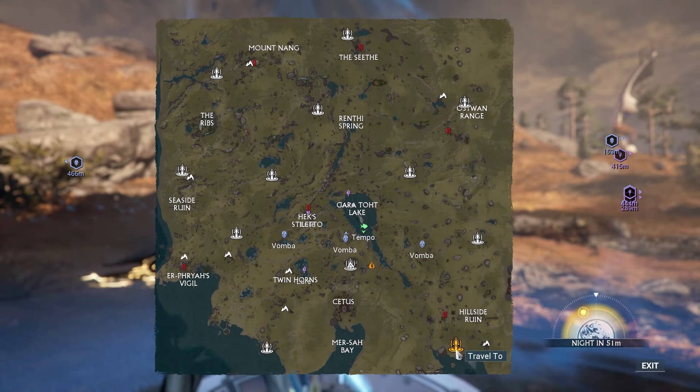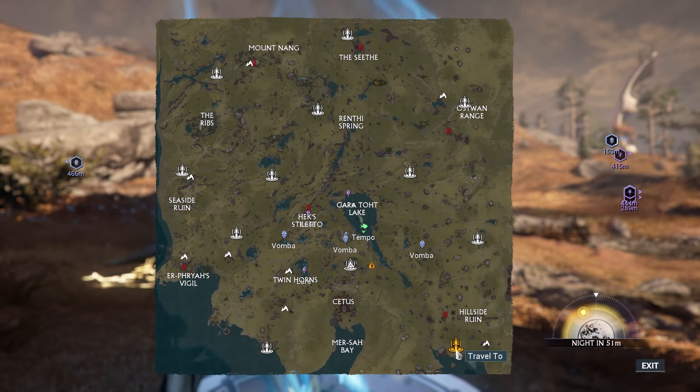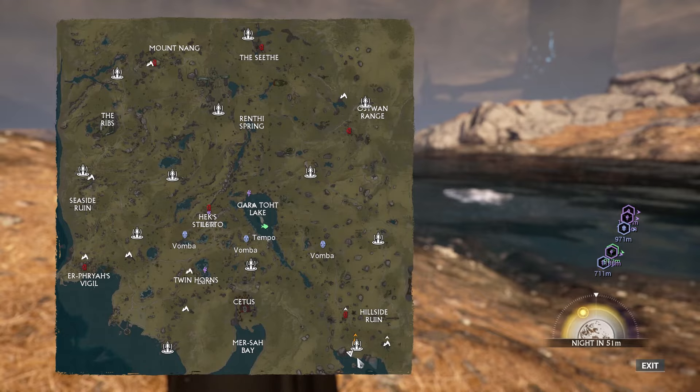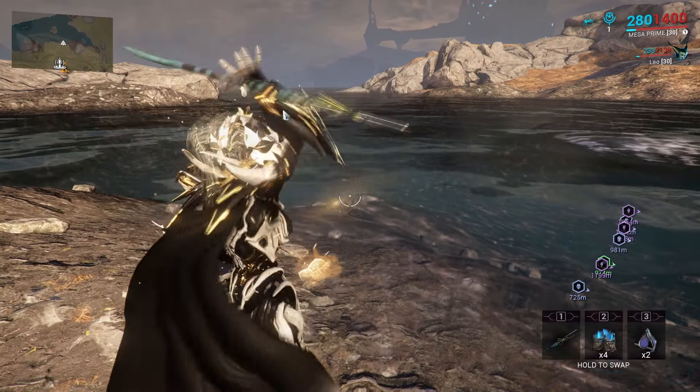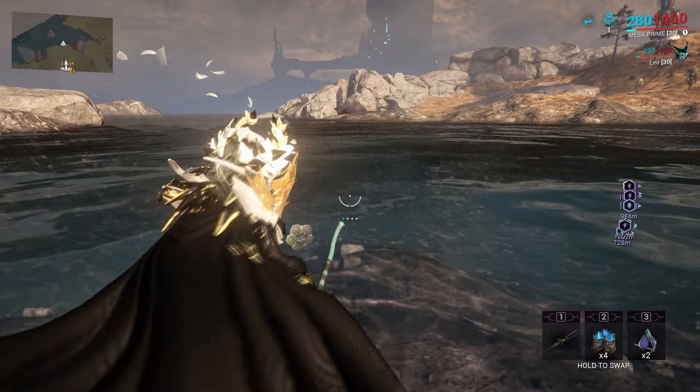After that, make your way to the Plains of Eidolon. Once you're in the Plains of Eidolon, use the blink pad to make your way to the Hillside Ruins, then just run towards the sea. You can take a look at the map for the exact location.